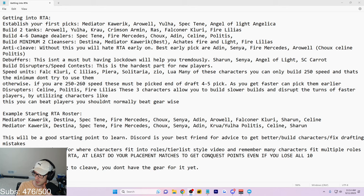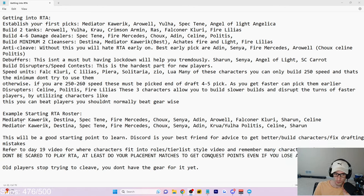Example starting RTA rosters — let me move my face cam. Beginning RTA roster will look like this: Mediator Corick and Destina fill your cleansers, Meteor Corick is the first-pick option. Spec10a, Fire Mercedes, Shoe, and Aiden are five damage dealers — Spec10a is the first-pick option. Aiden, Airwell, Falconer Clary, Shirun, and Selene cover disruptor, speed contest, debuffer, and anti-cleave roles. You can get away with different combinations, but this is an example of what you should be trying to get geared up.